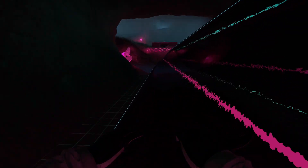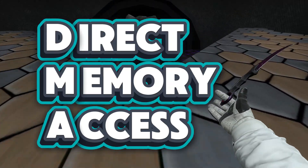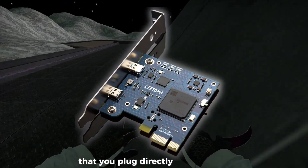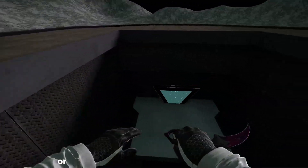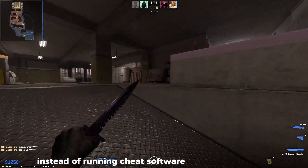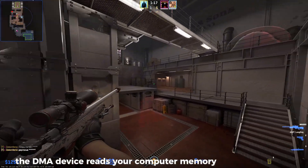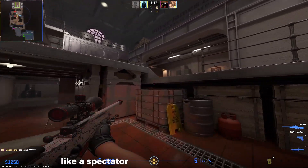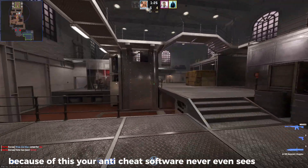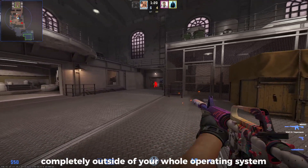So what even are DMA cheats? DMA stands for Direct Memory Access. It's a piece of hardware, usually a PCIe card, that you plug directly into your PC or sometimes into another machine entirely. Instead of running cheat software on your gaming PC, the DMA device reads your computer memory from the outside, like a spectator looking through a window. Because of this, your anti-cheat software never even sees the cheat because it's happening completely outside of your whole operating system.